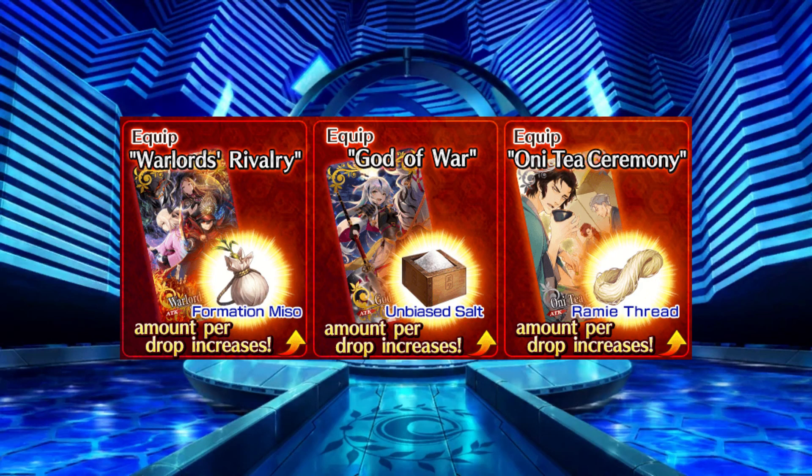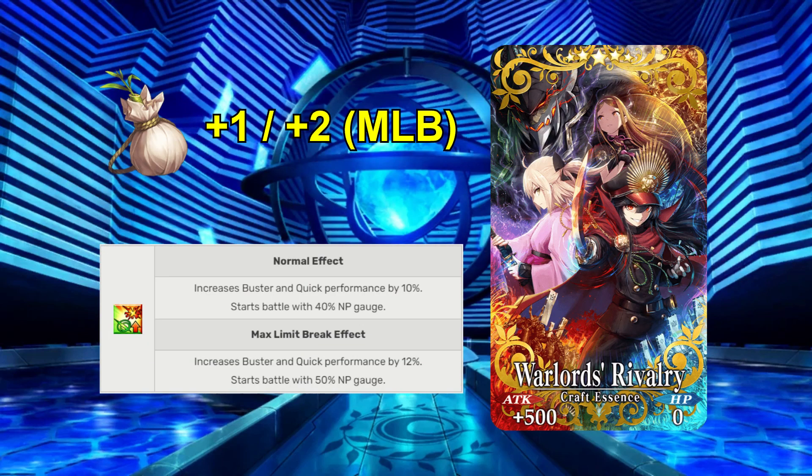There are also limited Craft Essences that can be obtained from the event's Pick-Up Summon Banner, and these CEs will each provide a drop bonus to a corresponding currency. We have the limited 5-star CE Warlord's Rivalry, with some really stunning art in my opinion. It will provide a +1 drop to Formation Miso, and its regular effects are quite nice as well — providing a starting charge of 40%, along with an increase to both Buster and Quick Performance by 10%, plus all-attack scaling. I think this CE can be effective for use outside the event, and I'm hoping to get it max limit broken myself.